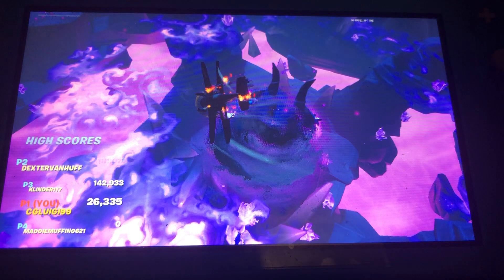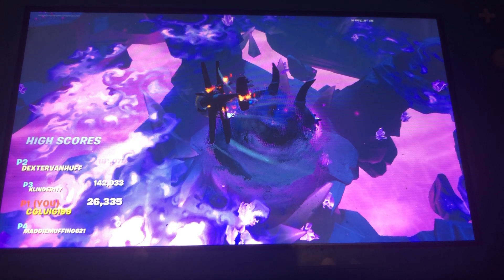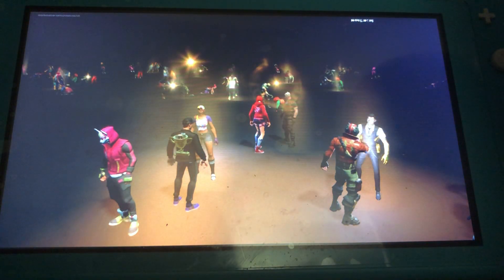See all these hearts. We got Storm King — we were fighting him. My friend Dexter actually got the most points; I only got 26,000. We got people helping each other up — you can see I'm helping out Brite Bomber.